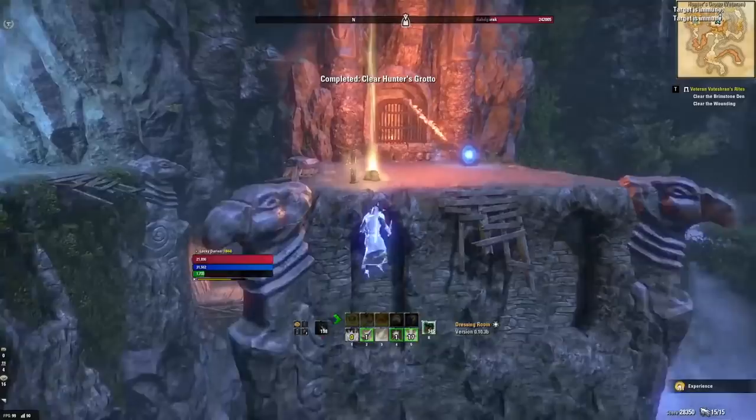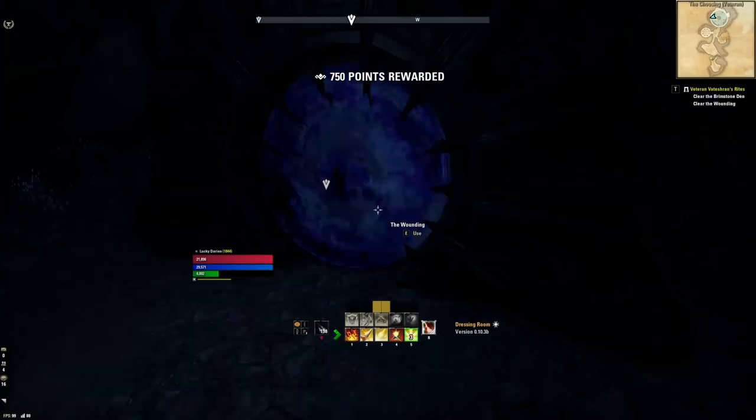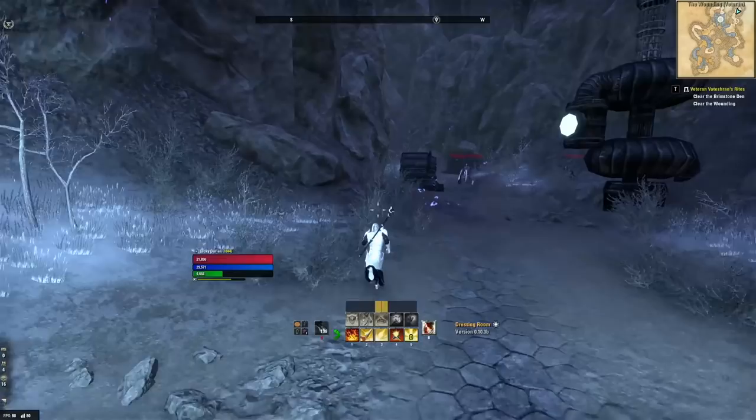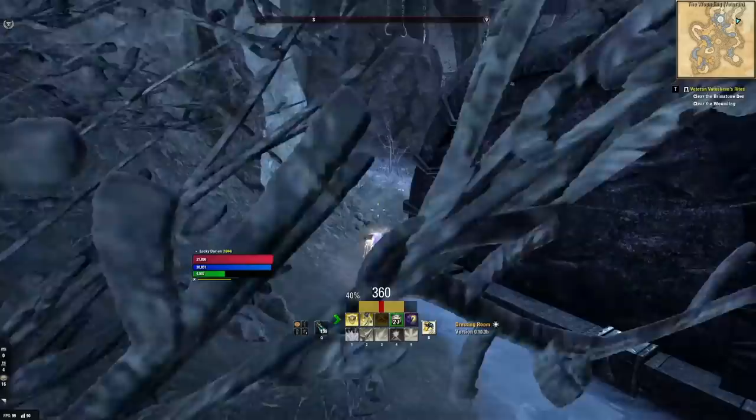As for skills, you can run this as a one bar or two bar setup. If you want to use only the front bar, you can — most of your damage is coming from the front bar, with some sustain happening on the back bar via Channeled Focus. If you spend all your time on the front bar, you'll be more than fine. Once you're comfortable with the front bar skills, you can start dipping into the back bar. Two bar builds will always be more powerful, but the Magicka Templar does a better job than most at succeeding as a one bar build.